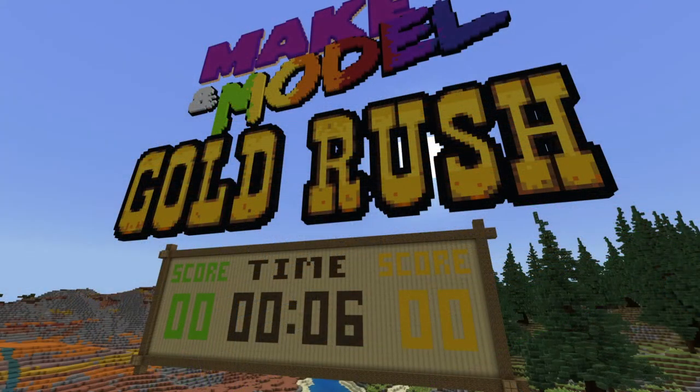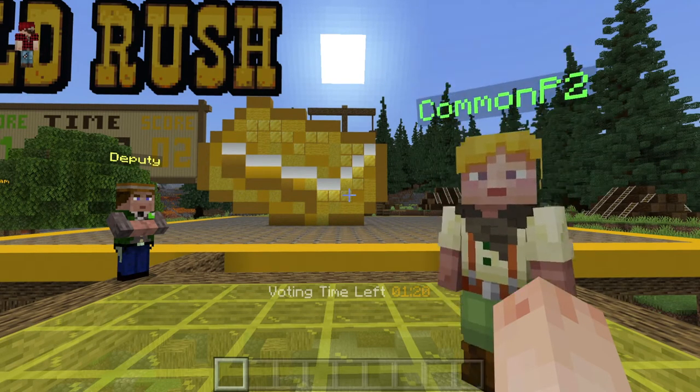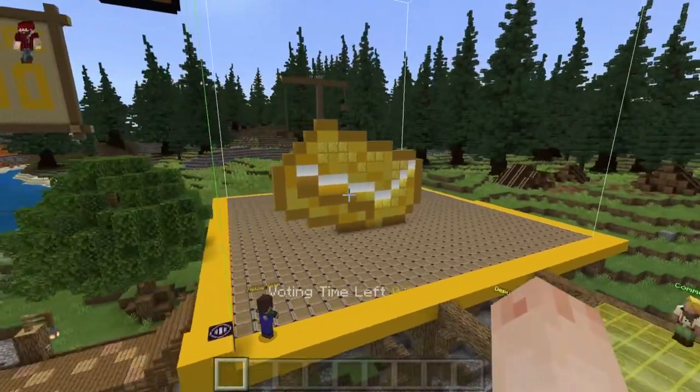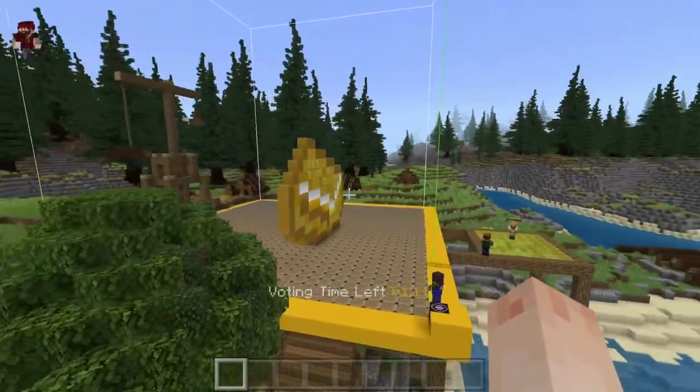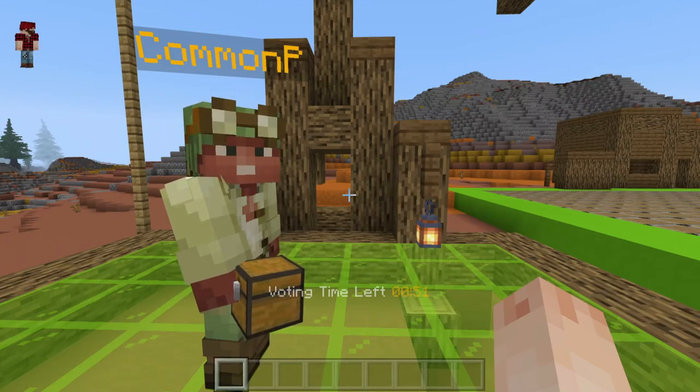OK, the timer is coming to the end. When the timer ends, we all get a notification and a small new timer on our screen appears. This is the voting time. We have a couple of minutes to look at each other's work and decide whose is better. We do this by standing on the glass area next to each platform. When a student stands on this area, the team score updates on the scoreboards.